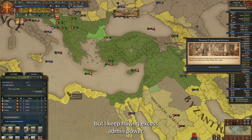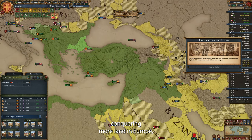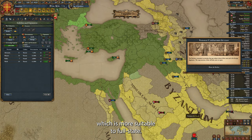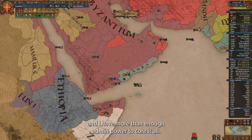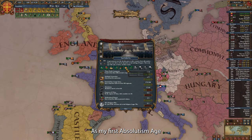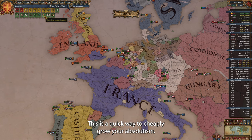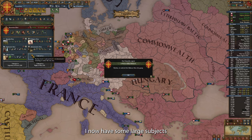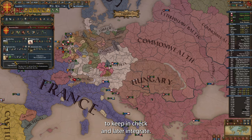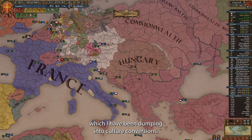Maybe I'm expanding too slowly, but I keep having excess admin power — I'm dumping it into full states for now. But honestly, I need to start conquering more land in Europe, which is more suitable for full states. This war is done, and I have more than enough admin power to core it all. As my first absolutism ability, I'm taking harsh treatment — a quick way to cheaply grow your absolutism. As my next idea group, I'm taking influence — I now have some large subjects to keep in check and later integrate. I also have a lot of extra diplo power which I have been dumping into culture conversions.